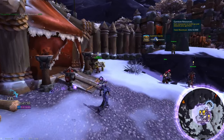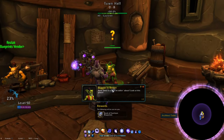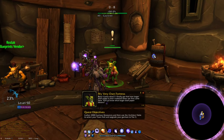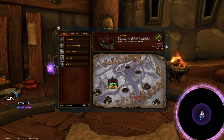Once you've got the garrison up to rank 2, you'll have a quest to upgrade it to rank 3. Rank 3, however, wants a whopping 2,000 resources and 5,000 gold. So like before, you can either keep cycling the mission table or just wait. In the meantime, you've got things you can do now to get the rest of the garrison up to par.